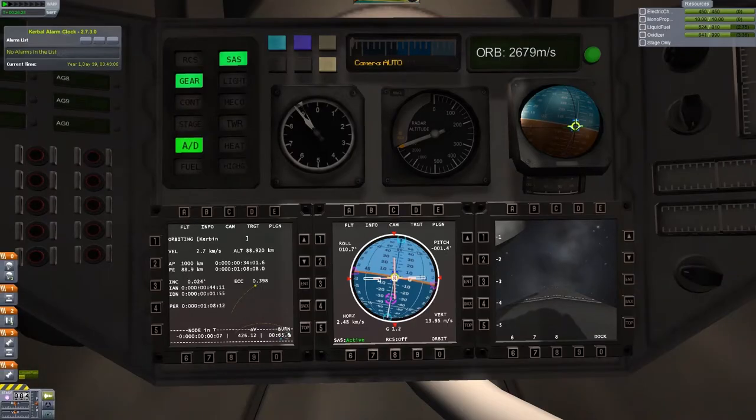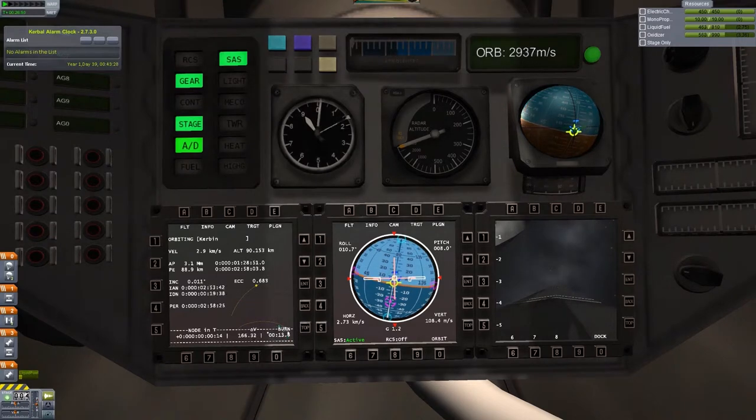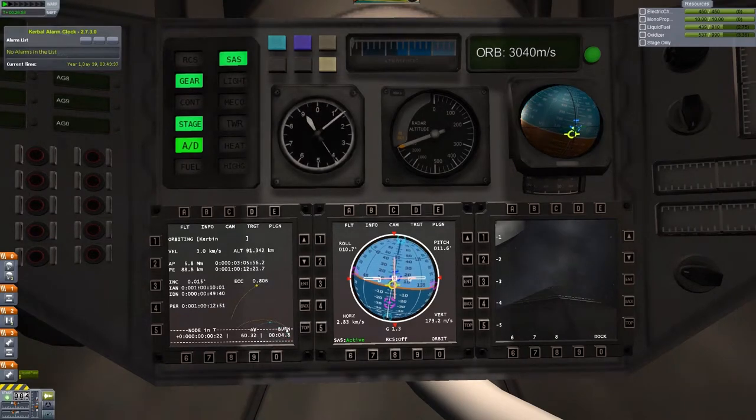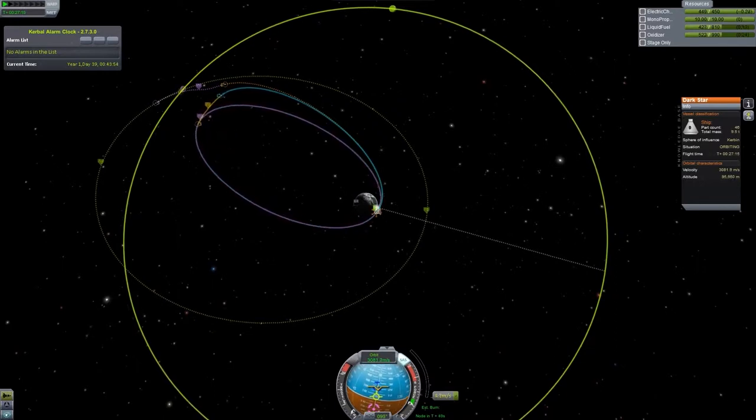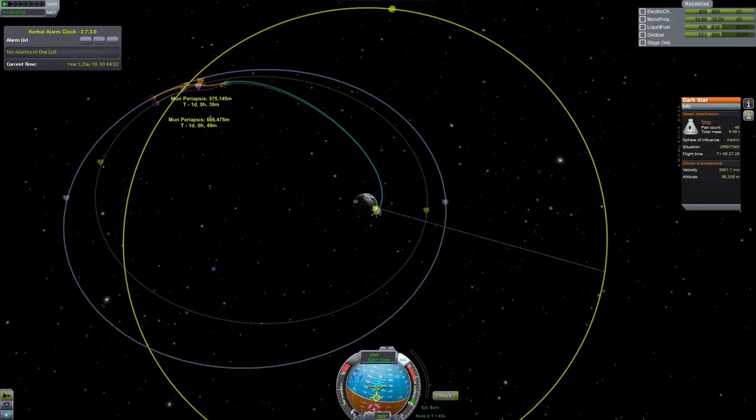We could probably fast-forward through some of this, or I might just get lazy and fast-forward through anything - who knows what's gonna go on. Let's prepare to transfer our orbits into the sphere of influence of the Mun.